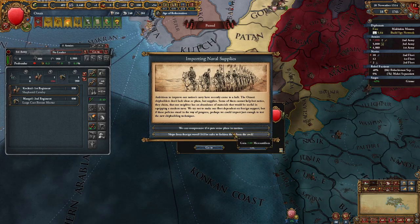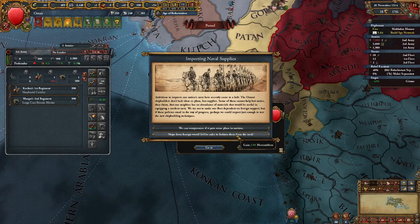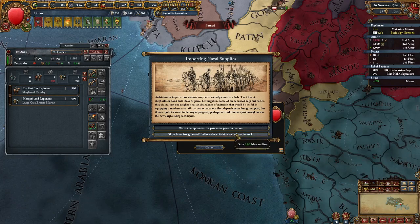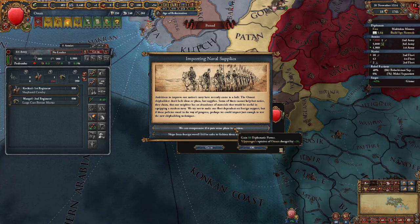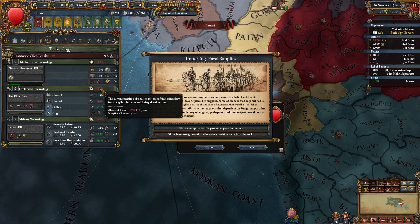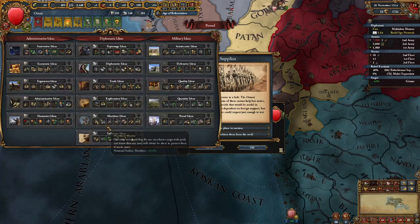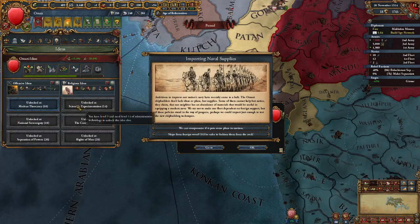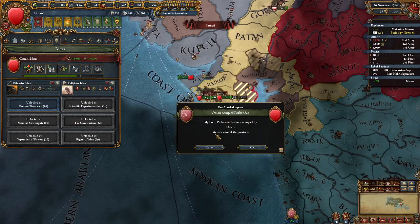60 diplo points or 2 mercantilism? 2 mercantilism, if we want to pay with monarch points, is much more expensive — it's 100 points per 1 point of mercantilism. So this is more points. But with the 60 diplo points we could do all the other good stuff that we can do with diplo points. Although we are ahead of time, I believe. We'll need diplo points because the next idea group is soon — it will be a diplomatic idea group, most probably influence. Well, I really like mercantilism as well. We'll take the mercantilism.